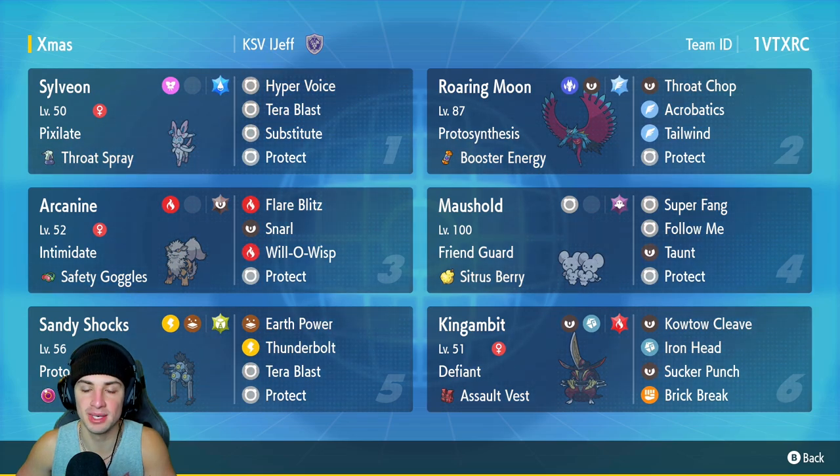The final Pokemon on today's team is one of my favorite Johto Pokemon — King Gambit. Love the Gambit, so good all around. Love its Dark and Steel typing. This one has Defiant and the Assault Vest as its item, with Kowtow Cleave, Iron Head, Sucker Punch, and Brick Break. If you want to rent this team yourself, the rental code is at the top right-hand corner. Let's hop on the ranked double ladder and grab some wins with this Life Orb Sandy Shocks team.